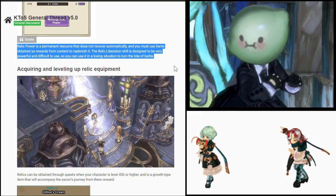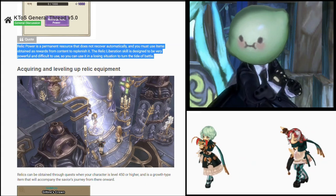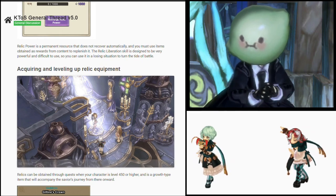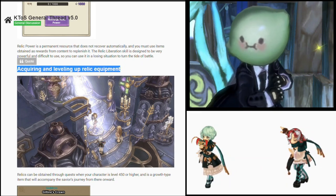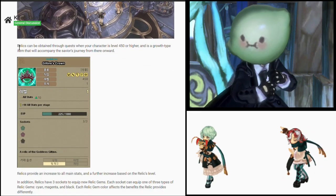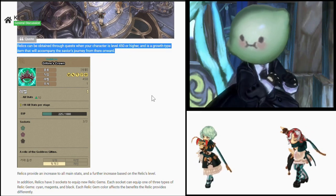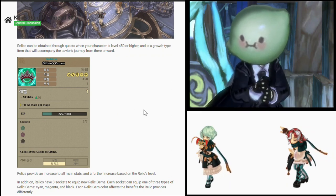The relic liberation skill is designed to be very powerful and difficult to use, so you can use it in a losing situation to turn the tide of battle. So if I understand correctly, relic power is obtained through content — which is how it's supposed to be. Next here is acquiring and leveling up relic equipment. Relics can be obtained through a quest when your character is level 450 or higher, and it's a growth-type item that will accompany the savior's journey from there onward. So it's just a quest, like the arcstones.